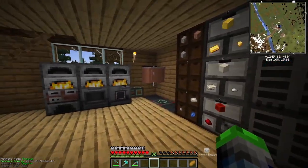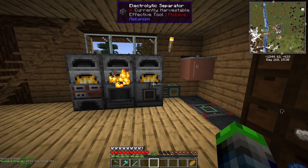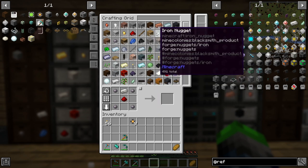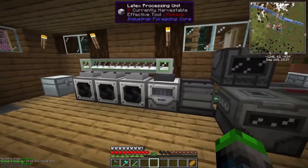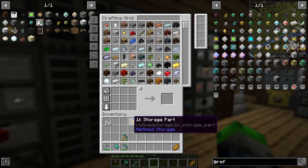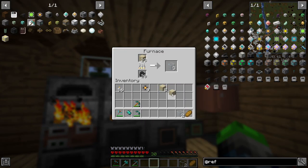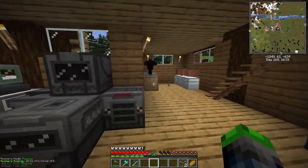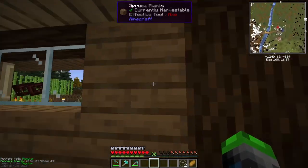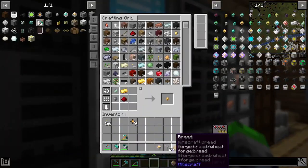We've got those smelting. We should think about getting water piped in. I made some 1k storage parts — I want to go ahead and start making these. We definitely need to get the sand automation going. Look at all this cactus we're getting — beautiful!